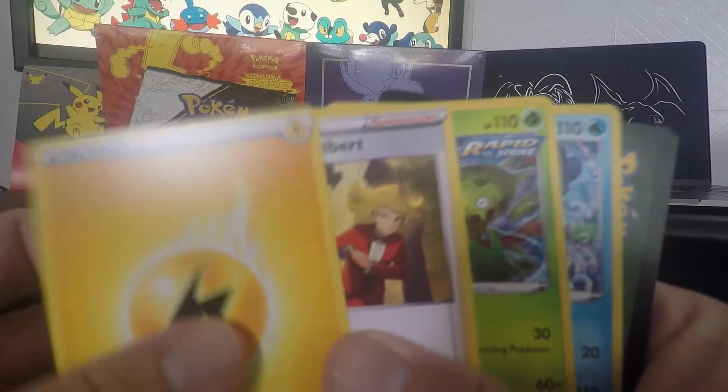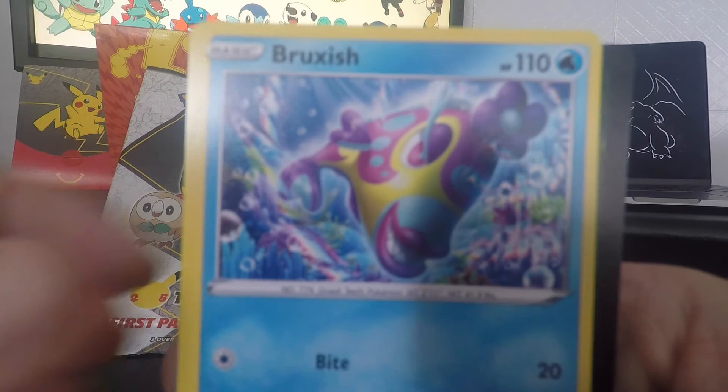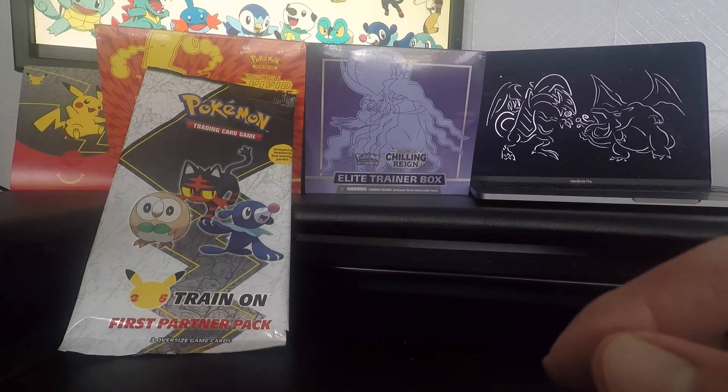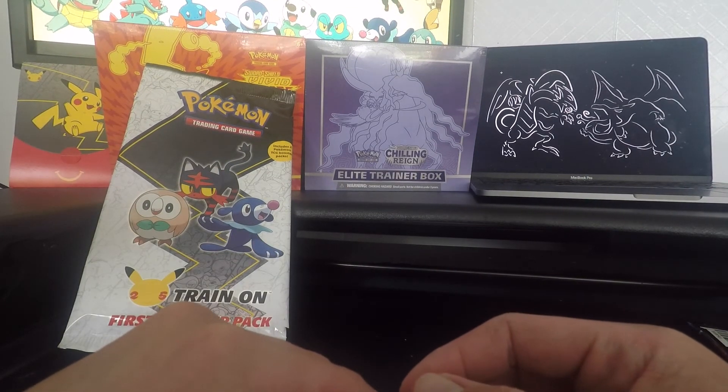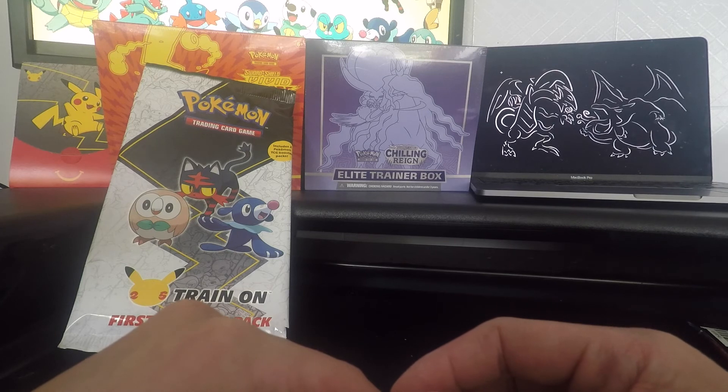And just a couple of commons — Lurantis, Bruxish. There you go. So, very simple opening today, and we'll be going through all of the other first partner packs over the next few weeks.